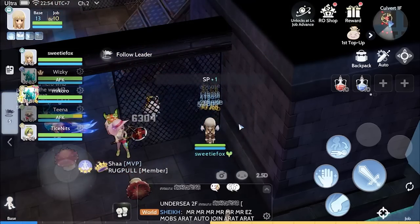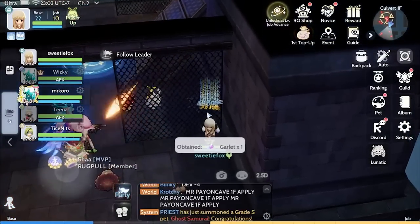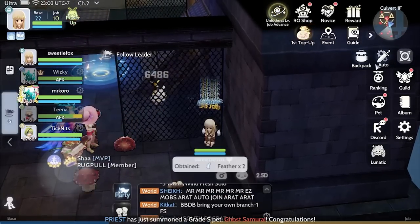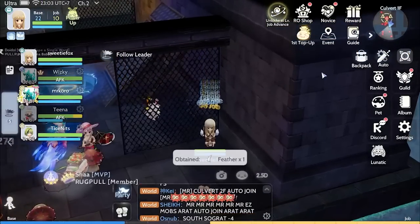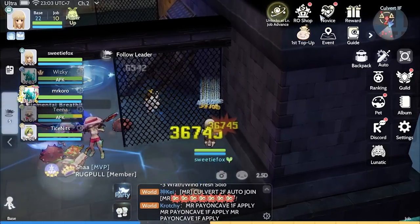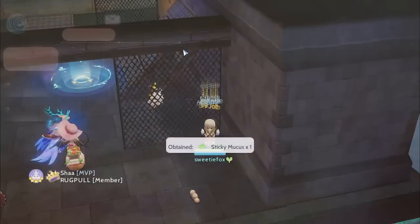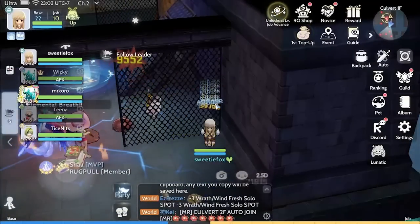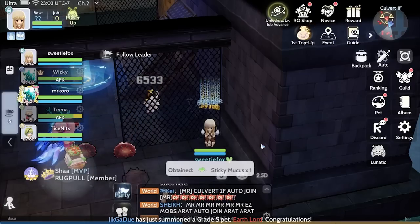We just reached level 22 now. I just entered the code and used the speedy candy to speed up the level up. I'm going to be waiting until I reach level 25 so I can unlock the survey as well as the RO shop items. I think they have a gacha ticket there that you can purchase with diamonds. I'll see you when I get there.